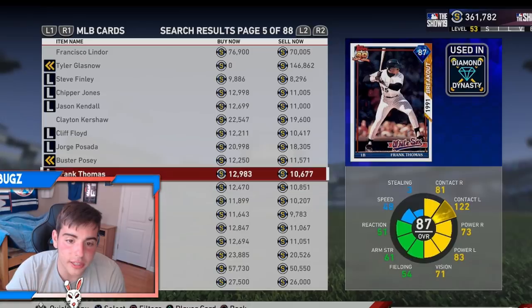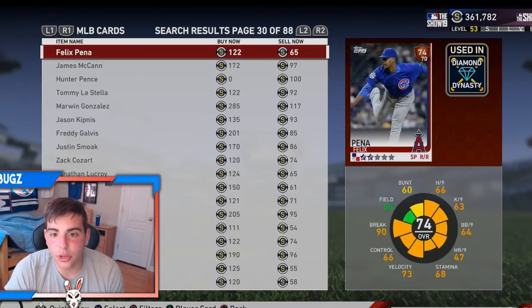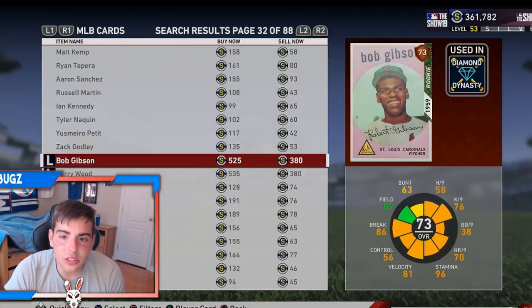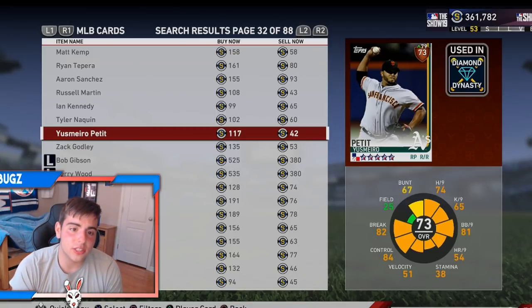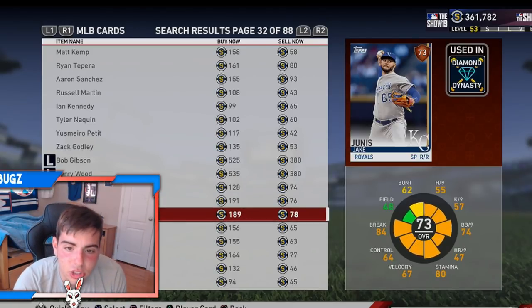A lot of these have good price gaps. So that's when you get a little more stubs — like 10k stubs. But to get up to 10k stubs, this is my method. I would go over to the bronzes and look for the biggest price gap. A lot of these rookie veteran cards have good price gaps for bronzes and they're not expensive. For instance, Yosmira Pettit — his price gap is pretty decent, you can make a solid 70 stubs off him. You want to go for a guy where you can make like a hundred stubs. Right here: Hernan Perez and Jacob Junis.